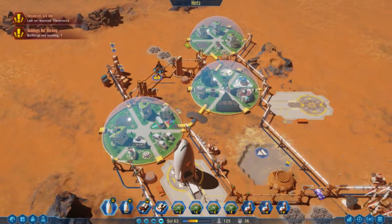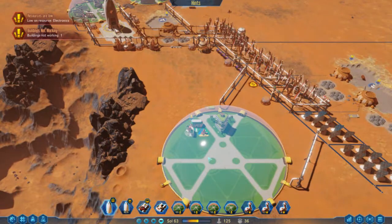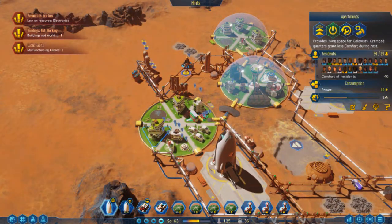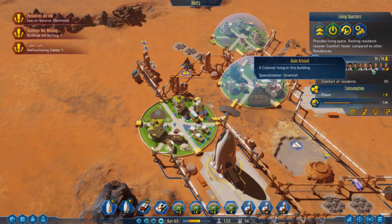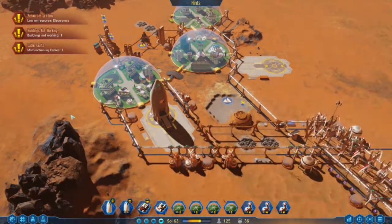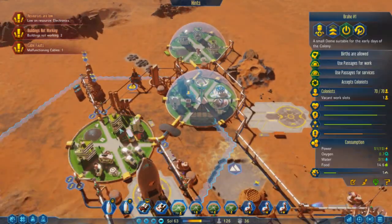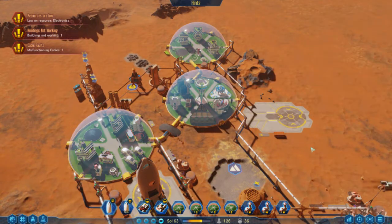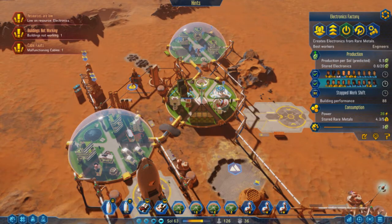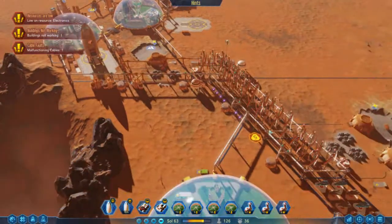Most importantly, we're trying to keep everything working so our population can keep growing without things going catastrophically wrong. Our population is also going to be collapsing soon — we've got loads of old people who are going to start dying basically at once, because they were all brought in during our first and second waves of colonization. We brought quite a few people over in a fairly compressed amount of time, so they're all going to be leaving the workforce at basically the same time, which is quite a bad ordeal.